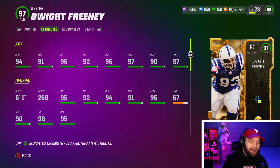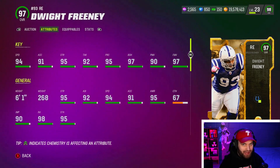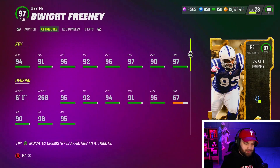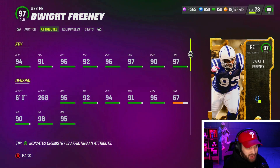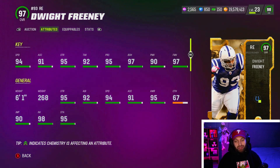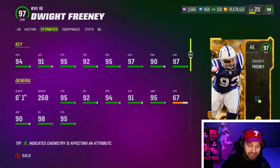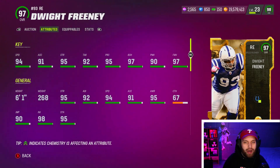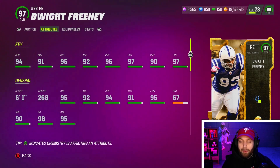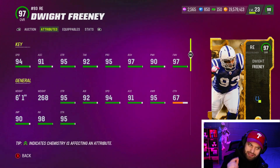At number nine, Dwight Freeney — I got to use him the day he came out and this card is actually very solid. He has really good speed, strength, block shed, power move, and finesse. The reason I like him more than Garrett is you're saving AP — double or nothing for zero AP, which is one of the better abilities in the game, and edge threat elite for one AP. Edge threat is countered by edge protector and secure pro, but it also doubles as under pressure, which is still useful since some players like Lamar don't run fearless.